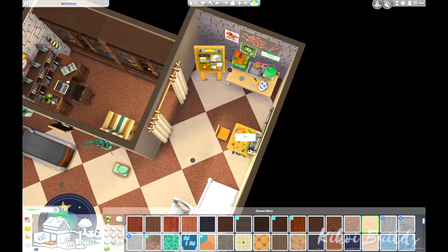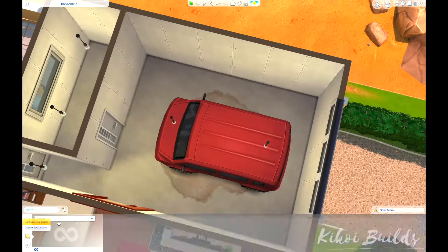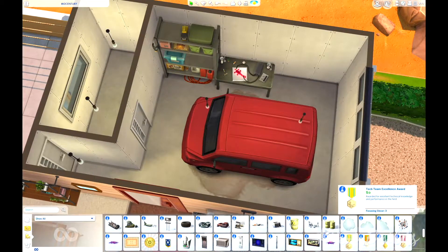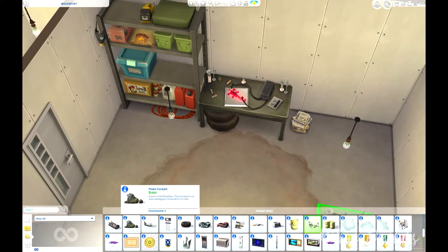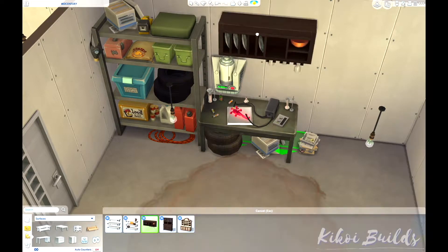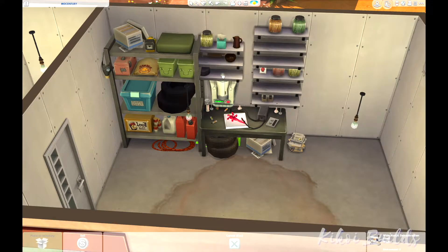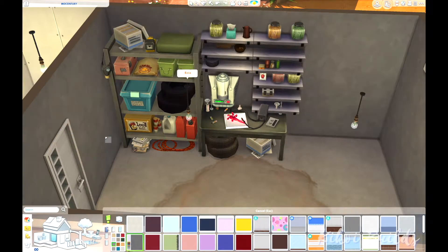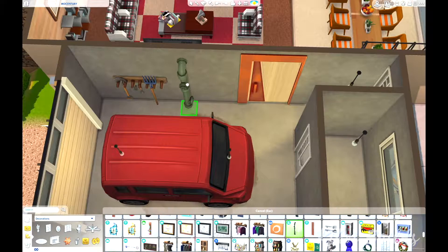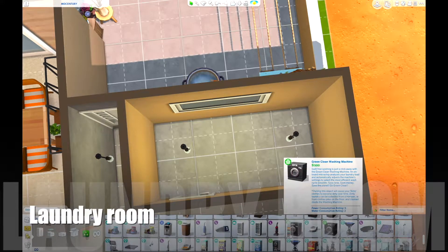Now we're back on the first floor in the garage. I love building and decorating the inside of garages with the Strangerville pack. The table here is from Strangerville, the tires are from Strangerville, and pretty much all the clutter I'm placing is from Strangerville. The big shelf is also from Strangerville, but the little wall shelves are from Jungle Adventure. The stain under the car is from Strangerville as well — I really love Strangerville for grungy-looking things like garages.